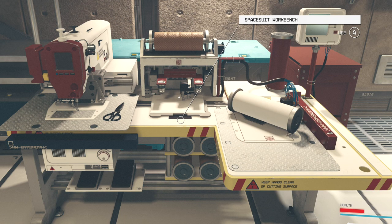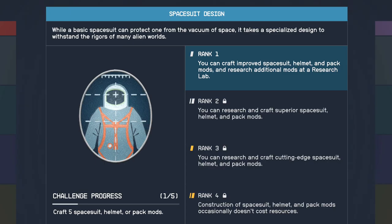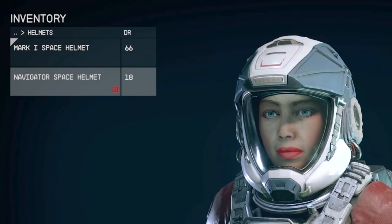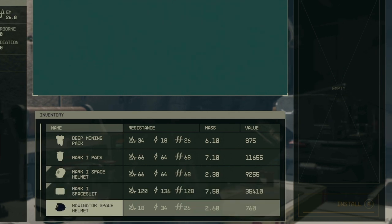Armor pieces are a little bit trickier at a spacesuit workbench, because you're gonna have to go into Science, get to the second tier, and unlock rank one of Spacesuit Design. You may also have to do some research at the research lab depending on the specific part. So I get the stolen icon on this helmet, the Navigator.